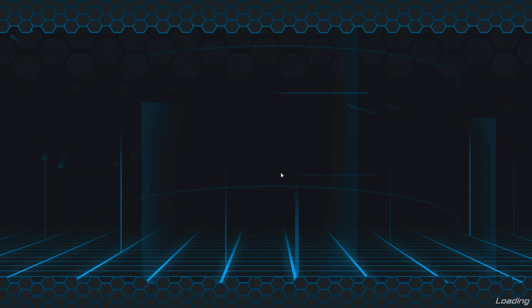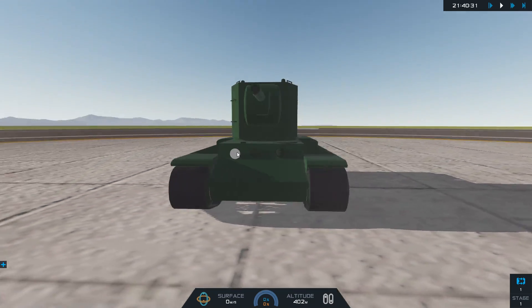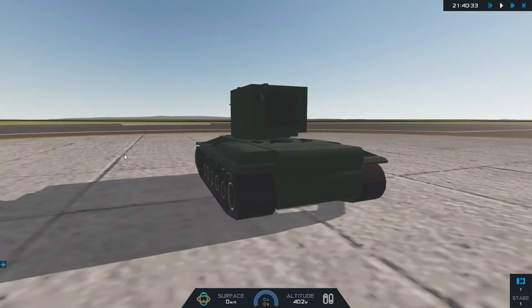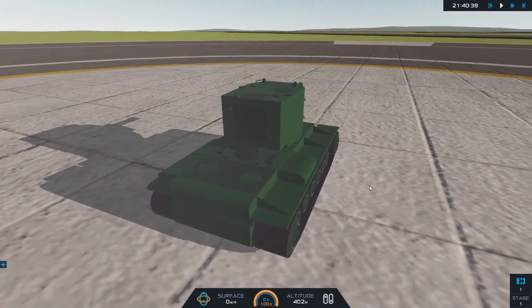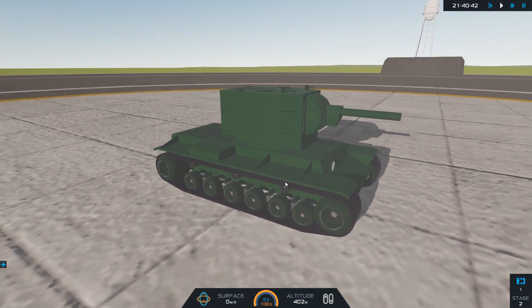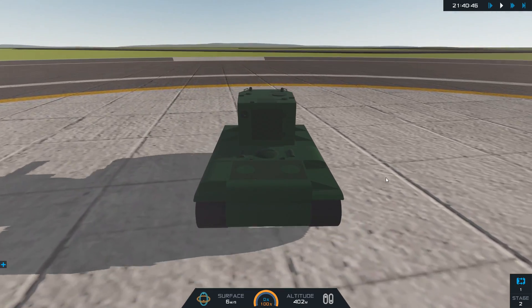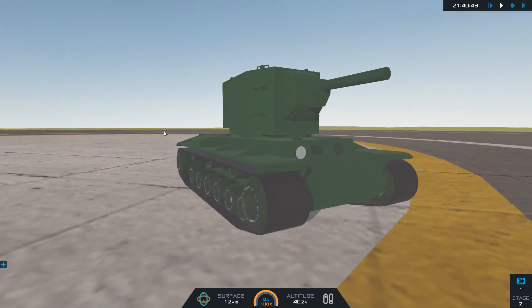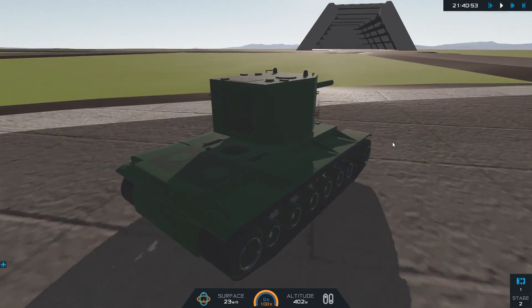The Soviets would be proud because we have the legendary KV-2 inside SimpleRockets 2. We have some land-based vehicles as well. If I could figure out how to drive this thing that would be great. I'm going backwards — that's not good. We want to go this way. Tank treads are definitely not working, but hey, you got to start somewhere.